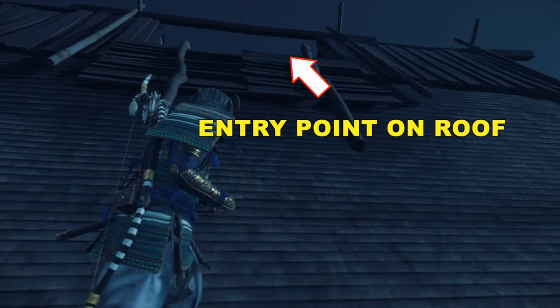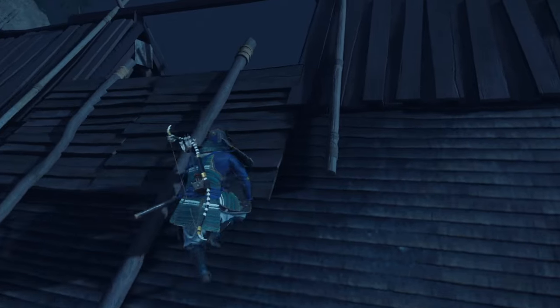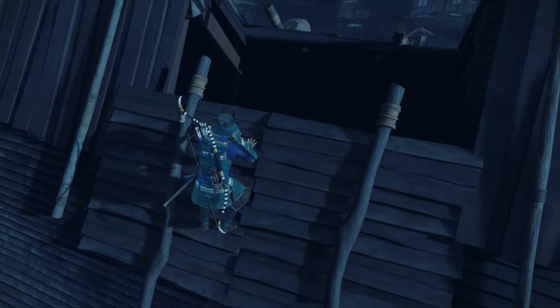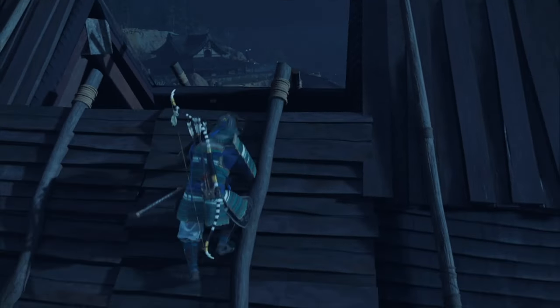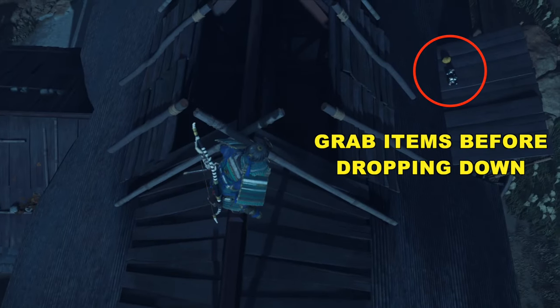Now that we're up here, you can see there's an opening up here — that's the entry point. But we're going to get some goodies that are on the other side of the roof before we go into the entry point. By the way, trying to get into this opening from this area, I found it almost impossible. So we're going to head over the roof. You can see there's some goodies over here — some steel and some other things. So let's grab that first.